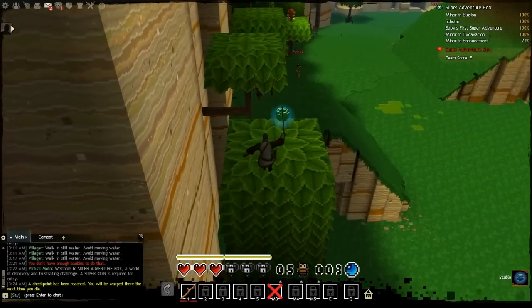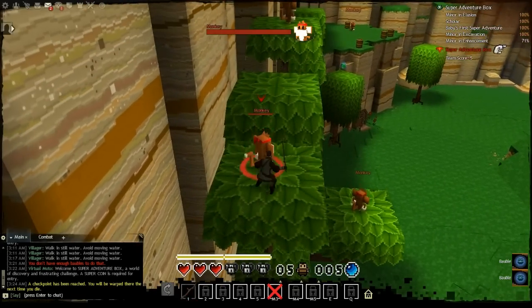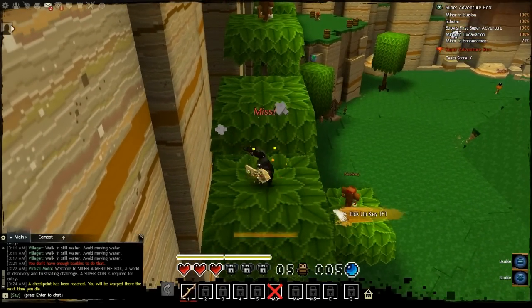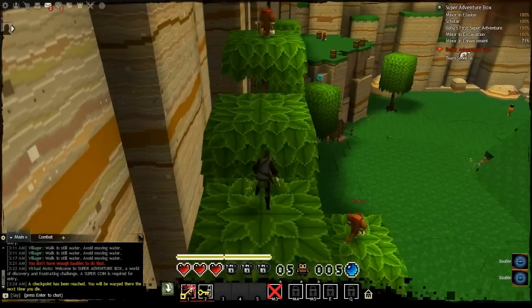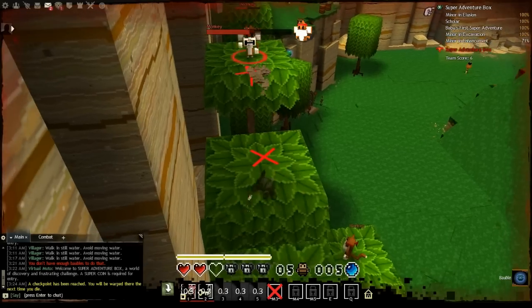After running through the zones a couple of times, you should have come past a couple of shops. Go back to one of those shops and purchase a shovel first, and then save up for some bombs. Eventually you want to buy all 7 upgrades to get your Miner and Enhancement achievement.